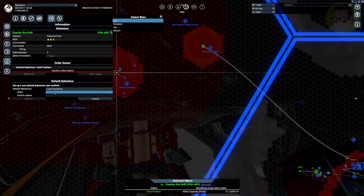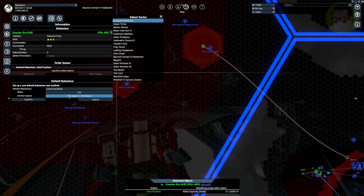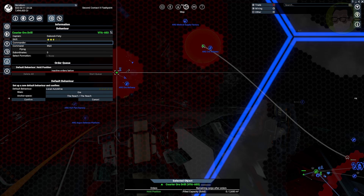Then it asks you what you want to mine. We don't want ice, we don't want Nvidium, and we don't want silicon — we know there are ore factories in this system. With a low-level pilot, they won't mine ore here and fly to another system to sell it, so you want to keep it local. For the anchor space, she's already in the Reach, but you can select that from here. Select where you want her to do local auto mine, hit confirm.